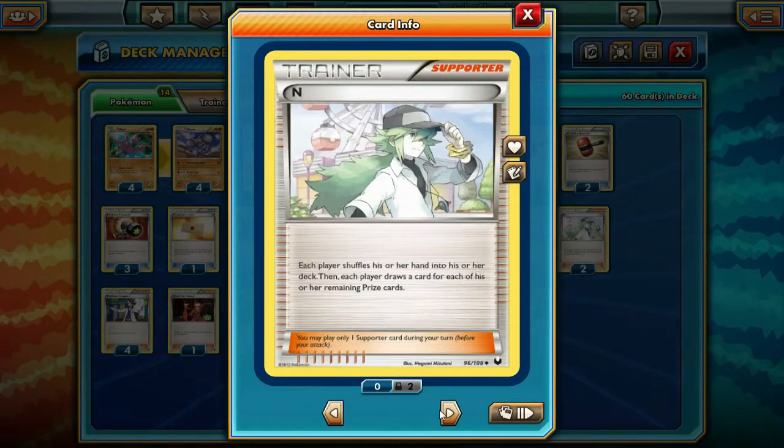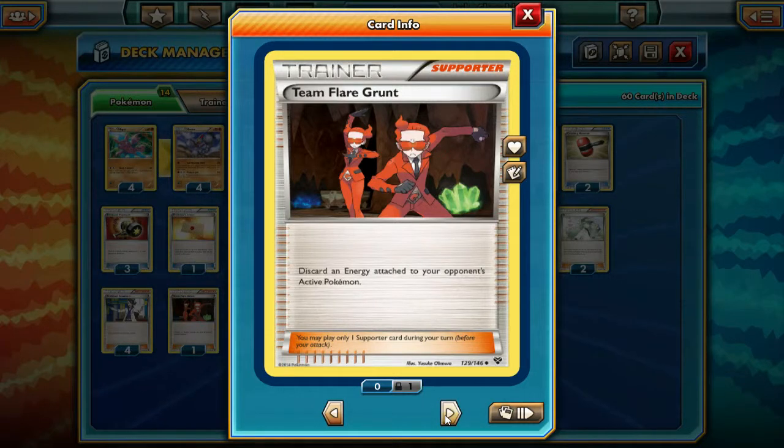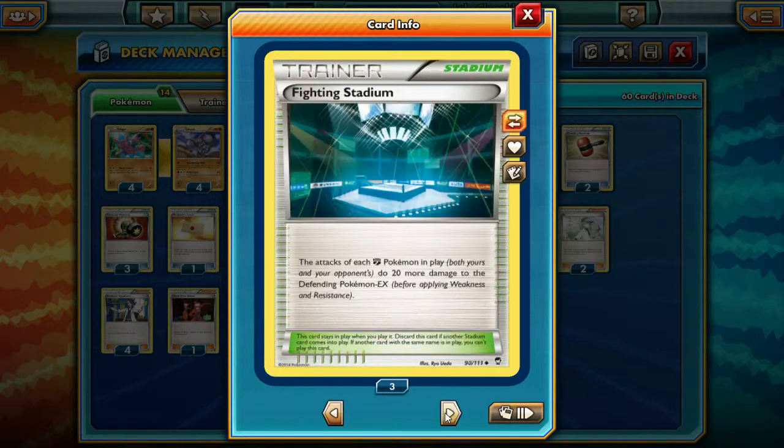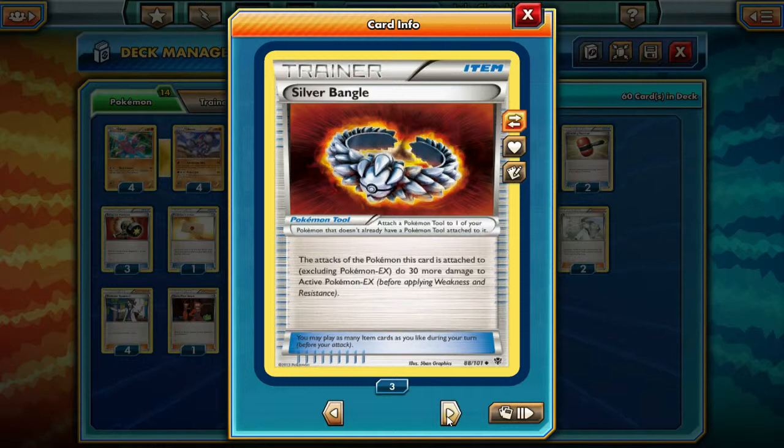We're running four N because four N is amazing. Four Sycamore — pretty standard; you could go three and run four Korrina, really preference. One Team Flare Grunt — this is just a tech choice, you could run anything else instead. Three Fighting Stadiums to do an extra 20 damage — who doesn't love it? Two Muscle Bands and three Silver Bangles, pretty standard. We're doing a lot of damage at low energy costs while locking down their energies.